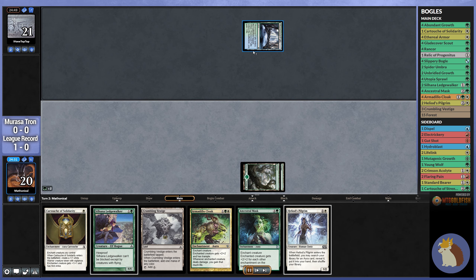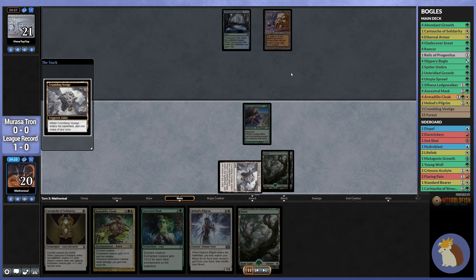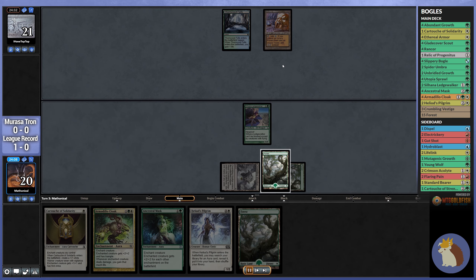Thornwood Falls means they're very likely on Tron, just from that one land drop, and sure enough, it looks like it is. Since they're holding up open mana here, they're either representing Condescend or Prohibit.